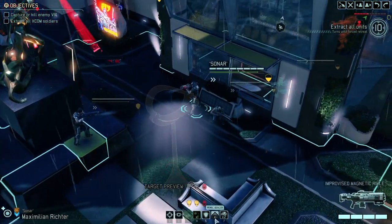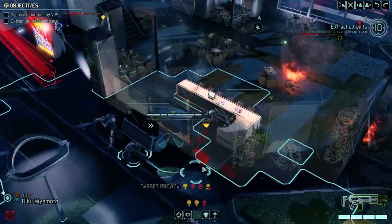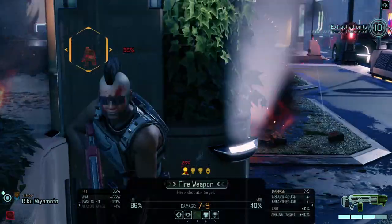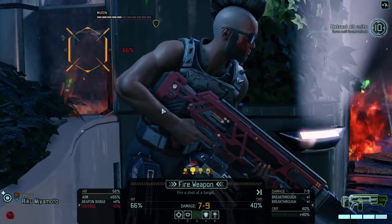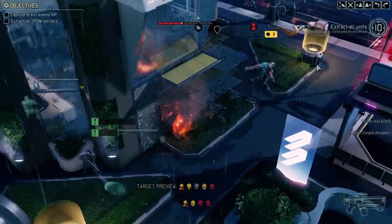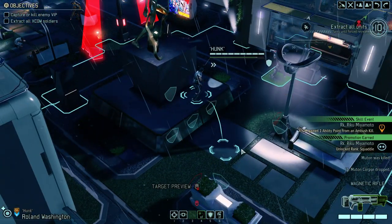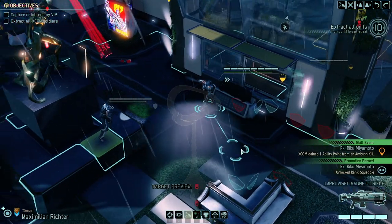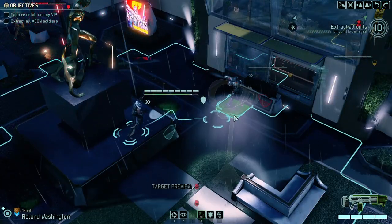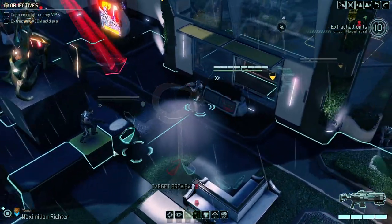We've got another mimic beacon over here, that's important. We could flank him over here — 7 to 9, and that'll be 2, 4, 6, 7 — yeah, that's a kill. Wonderful. Which brings us to this poor schmuck, who also dies. He's down to 4 hit points.